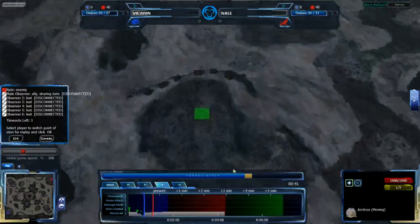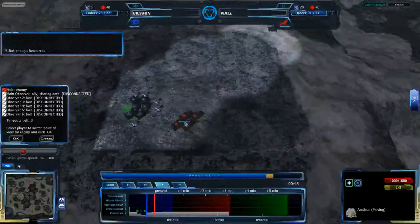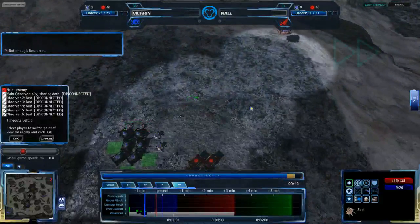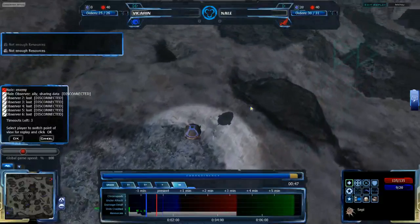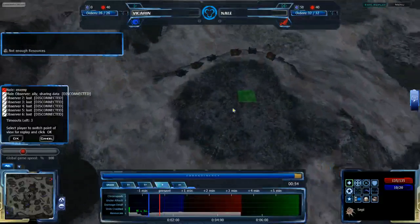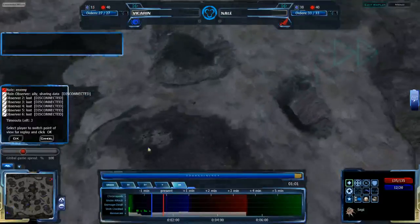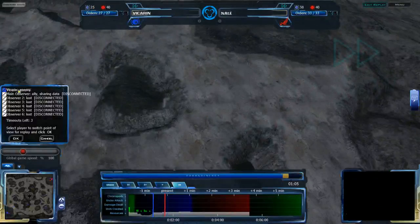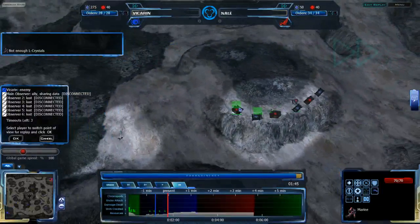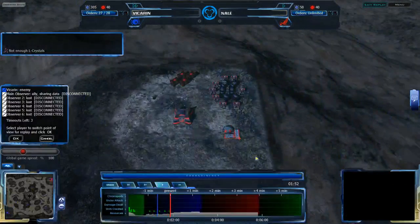Vikaran's Arcticus goes all the way to his natural expansion rather than just in front of his main — useful as a scout rather than a tank. He's actually sending forward his Faro and Sepi to his natural already. He is setting up very quickly in his natural, not focusing on his main. Nail is about half a minute ahead of him, getting his natural set up quite quickly, with his main set up for LC and getting another importer.